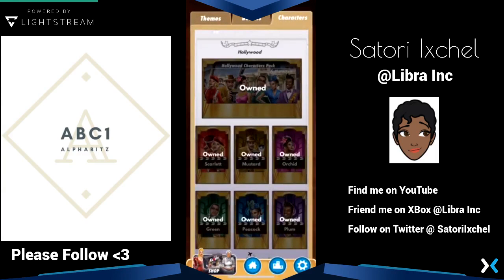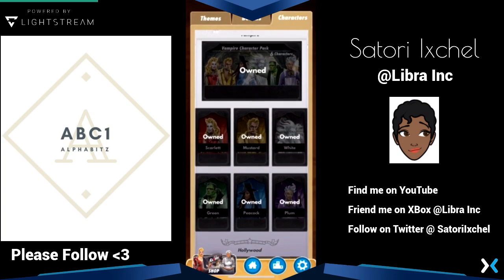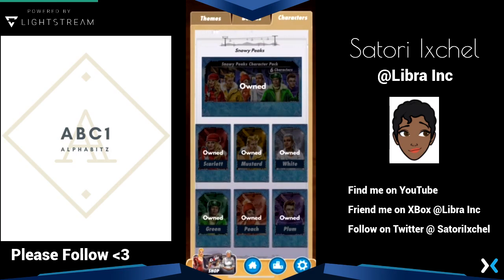They have a Hollywood pack, they have the vampire pack, and out of this pack I actually really love Peacock. I always play with her when I can. If I'm online, sometimes other people have Peacock and I can't grab her. Snowy Peaks is another one.